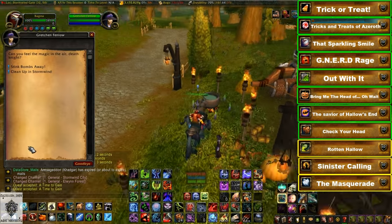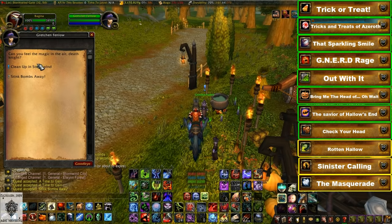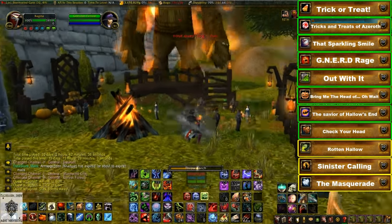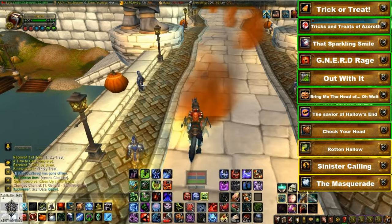Next up is the Rotten Hallow achievement. Outside Stormwind for Alliance and outside Undercity for Horde, there'll be a group of NPCs offering four different dailies. These are all fairly straightforward — you have to light the Wickerman near your city and clean up stink bombs in your city.